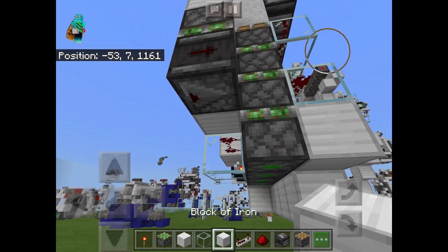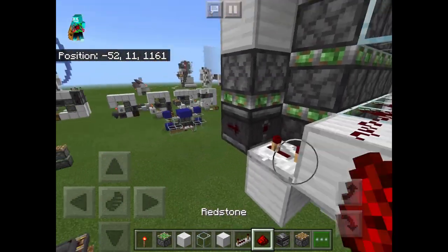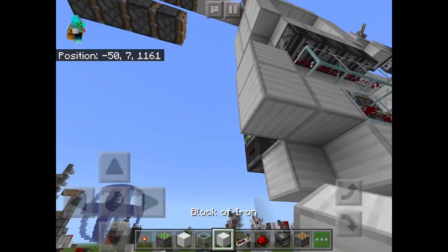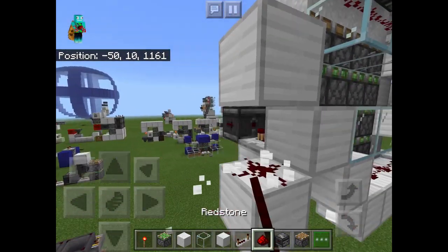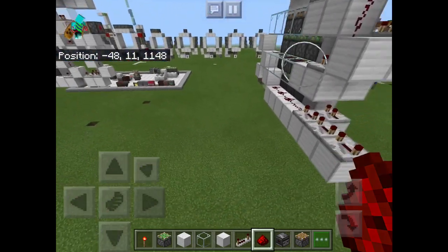There we go. Now what you're going to do is you're going to place a block there, a repeater set to three ticks of delay, a block, some redstone dust, another block right here, and some redstone dust right here. We'll connect this up to something else later on. And that should actually be the triple piston extender done.